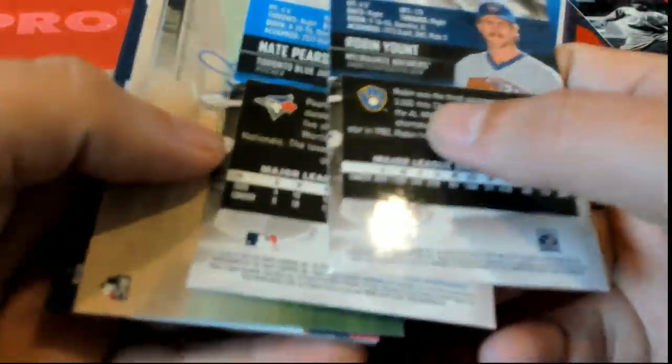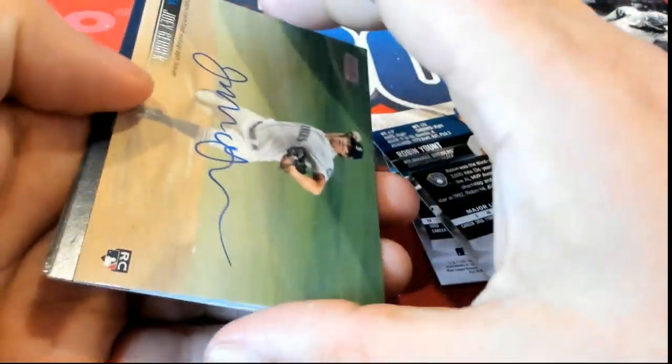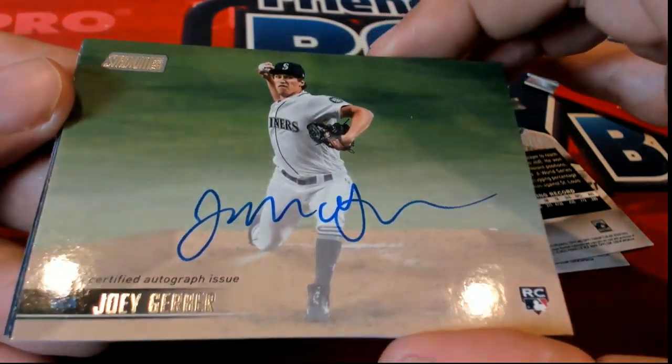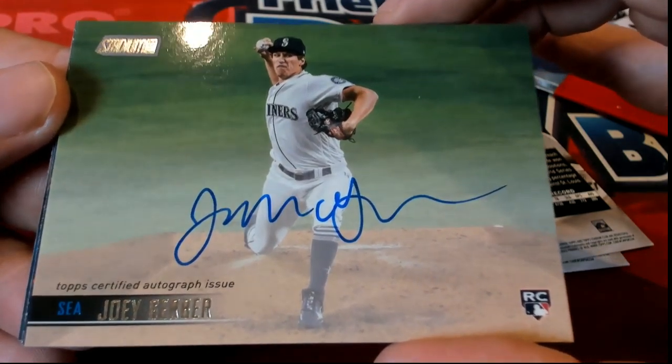Here's a Robin Yount, and a lot of times you will have ones turn backward. Oh, there's an auto right here — what is this? Oh my, a nice rookie auto comes out of Stadium Club. Congratulations to Jordan T!